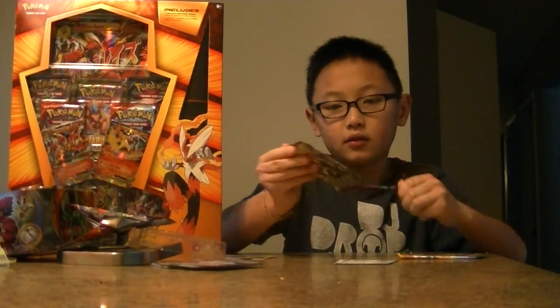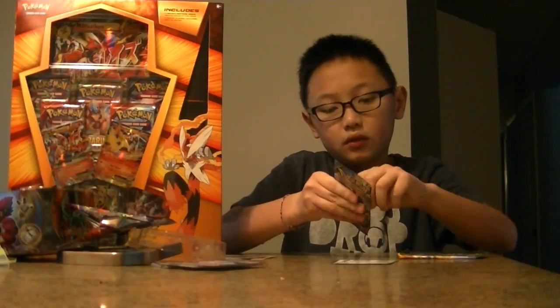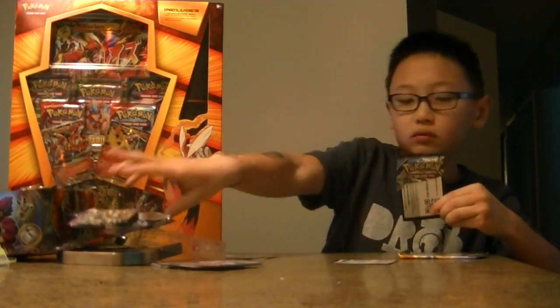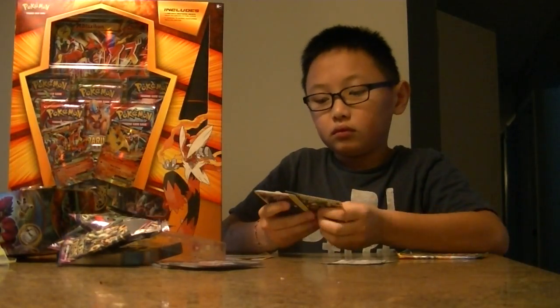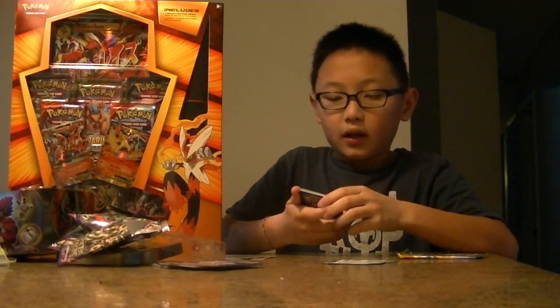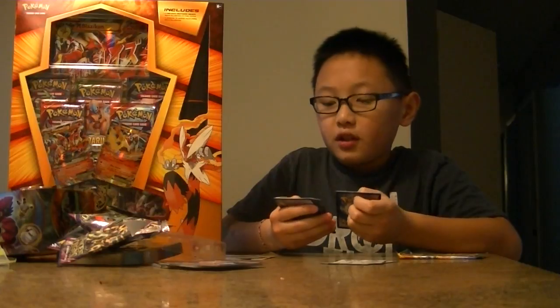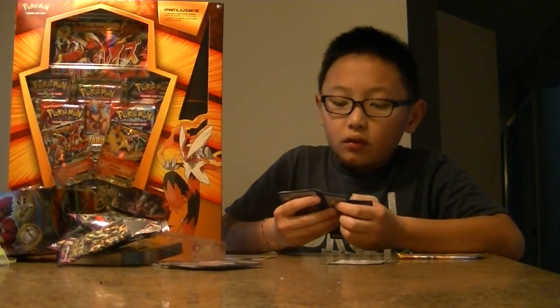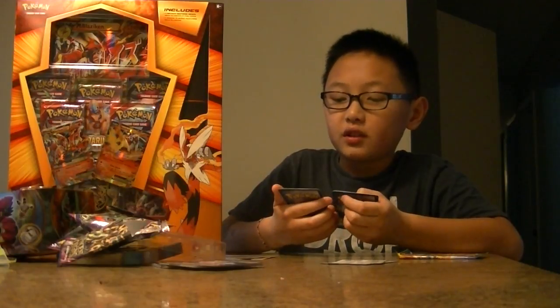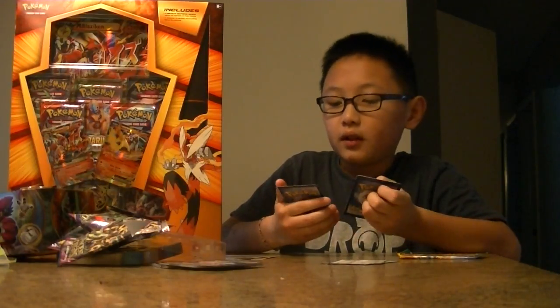And I'm going to move to another Ancient Origins pack. So I got Lucky Helmet, Neskun, Flash Energy, Gnome, Gloomy, Magikarp, Spin Arc, Veldon. Reverse is a Special Energy and my Rare is Entei.